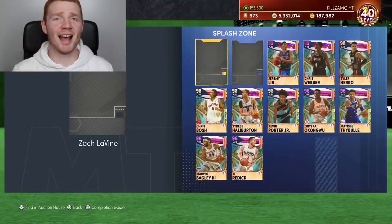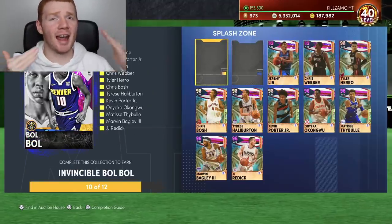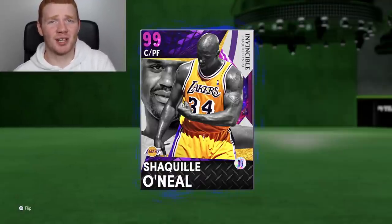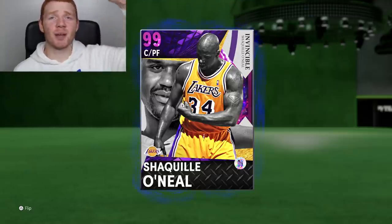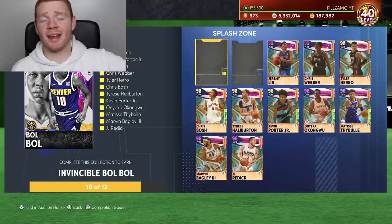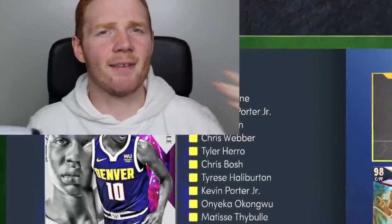What a pack opening it was! All we need is just Michael Porter Jr. and Zach Levine to be able to lock this set in and get Invincible Bol Bol. But the most important thing is we actually pulled Invincible Shaquille O'Neal, so I for sure want to get a gameplay out with this card — be sure to smash that like button if you want to see that. I also want to get a gameplay with Invincible Bol Bol, so it's going to be a big day. I believe in myself, I think I can finally do it. That's pretty much it for this video — thank you guys for watching, be sure to smash that like button, subscribe, and follow me on TikTok, Twitter, and Instagram. This pack opening was definitely a dub, if not the best of the year for me. I'll catch you guys in my next video — bye!